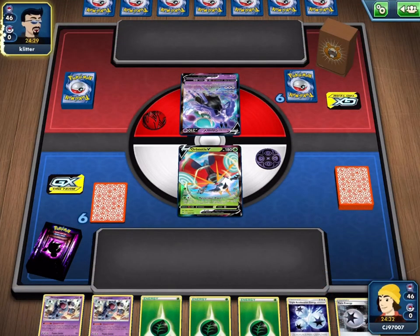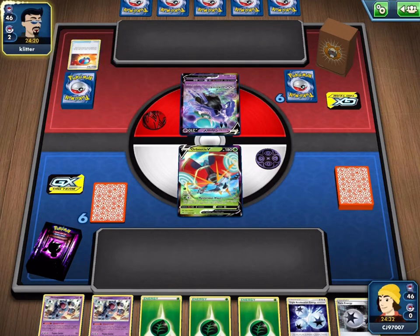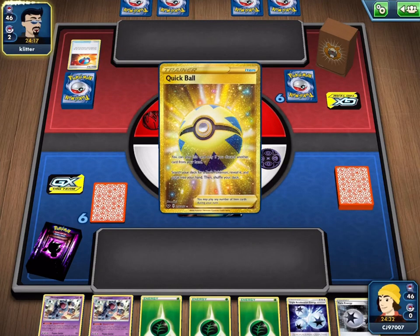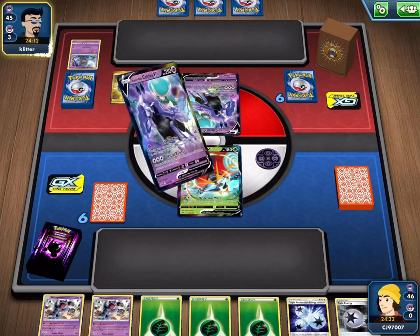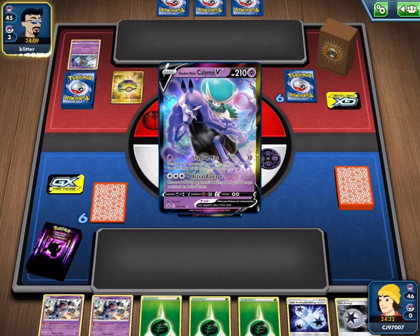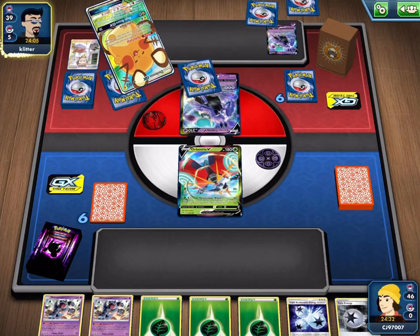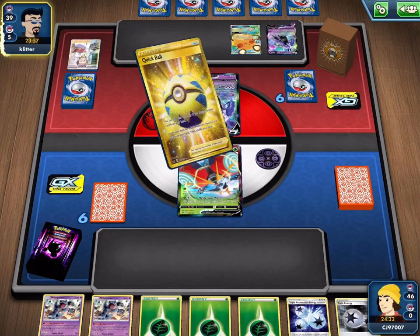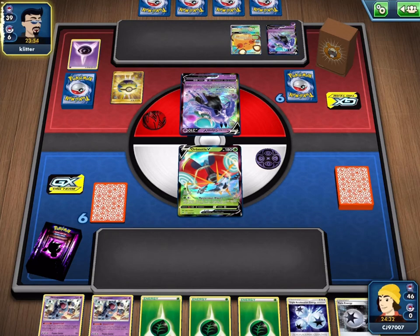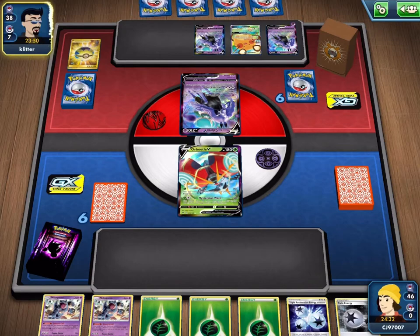Starting off our next match, it looks like we have a completely dead hand — which is certainly something I would expect of this deck, considering its contents and the lack of draw support that it has. We are also up against the Shadow Rider Calyrex deck, so it's going to be a very difficult matchup, since we have a lot of Pokemon with big HP to get through. My opponent goes for the Deddy Change to draw a lot of cards on their first turn, getting another Quick Ball, discarding Energy, and most likely getting the third Calyrex.